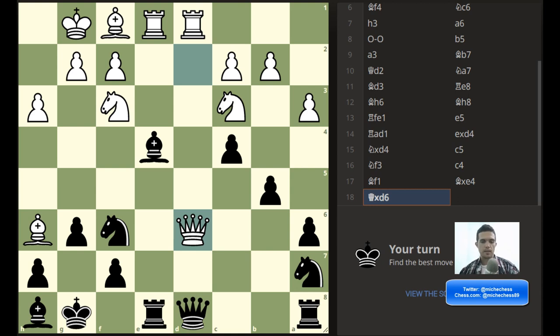It is black to move here and probably black is winning. So let's analyze this. Material is equal. So let's work with checks, captures, and threats.